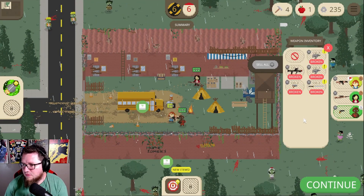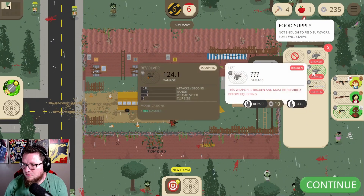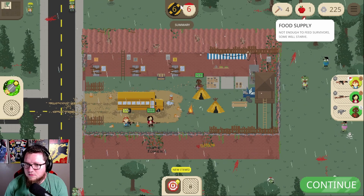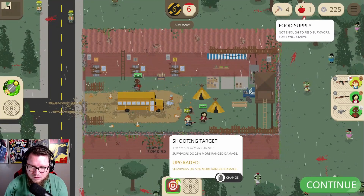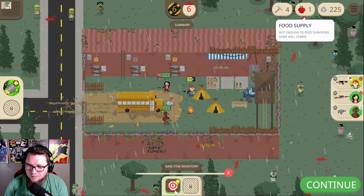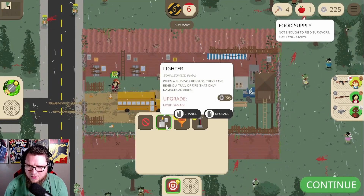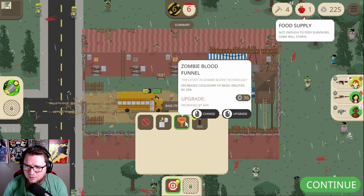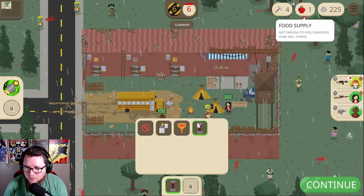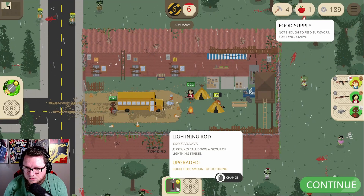New weapons — an Uzi? Yeah, give him an Uzi! New items: when a survivor reloads, they leave behind a trail of fire. Decreases cooldown of basic abilities. Airstrikes cooldown replaced by a large group of lightning strikes. That seems good.